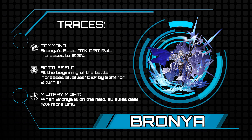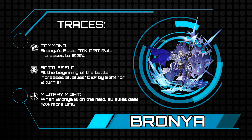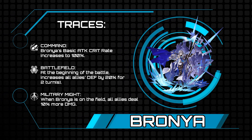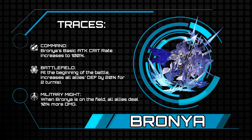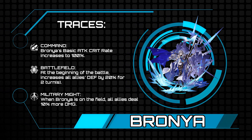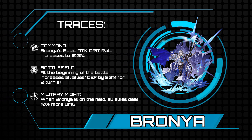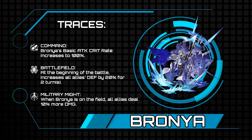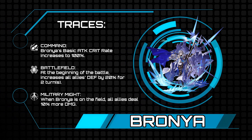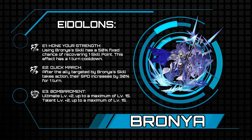If you thought all of that was crazy good, just wait. The trace Command gives Bronya 100% crit on her basic attack — which is actually her only attack — so she effectively has 100% crit chance on all her damaging abilities. You can stat crit damage without worrying about crit chance, and that crit damage spills over onto her ultimate. Battlefield increases all allies' defense by 20% for two turns at the start of battle, and Military Might makes everybody do 10% more damage just for her being on the team.